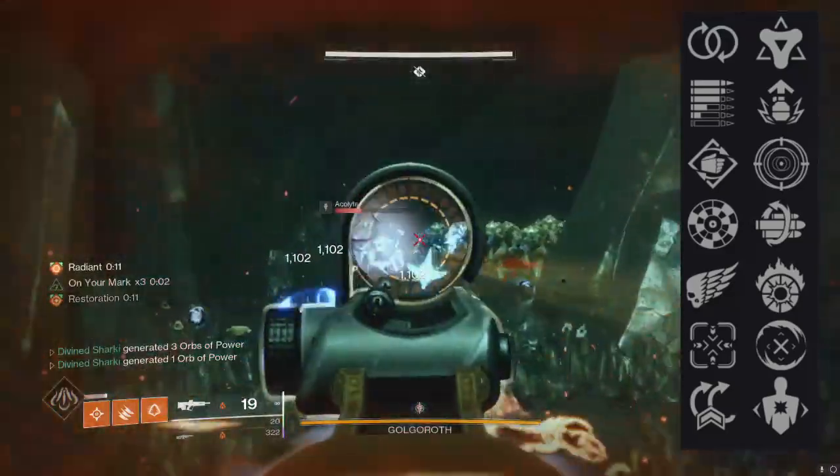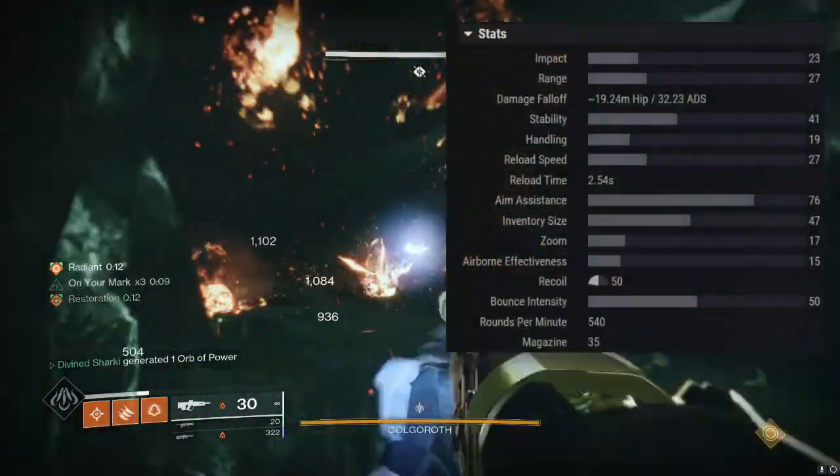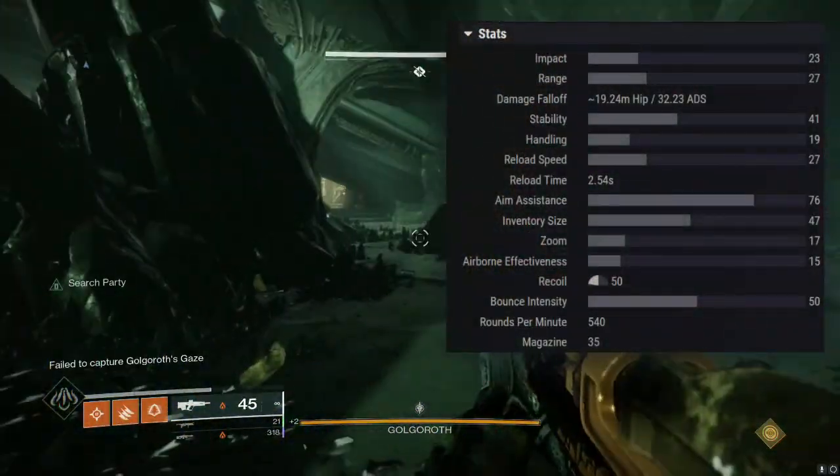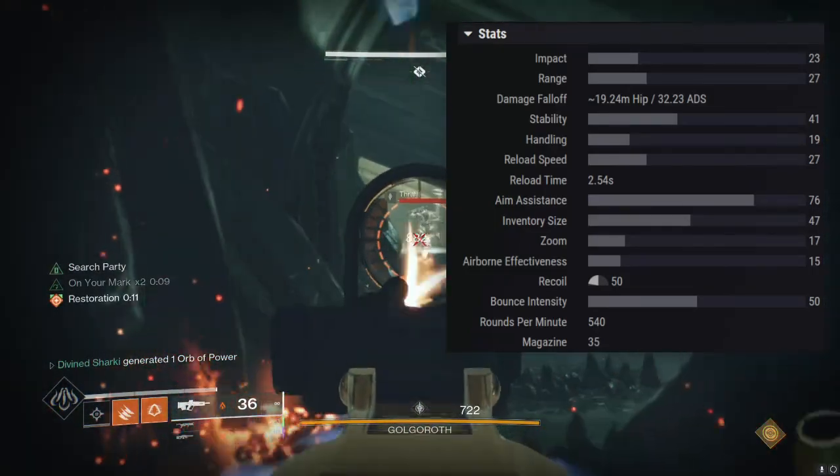Adaptive Munitions and Gut Shot Straight round out the fourth column — not a bad pool of perks to choose from, you got some real strong options here. One thing I do want to note is that this pulse rifle might be lacking in stability. It's a little bit on the rough side — that base stability of 41 ain't gonna do you any favors.